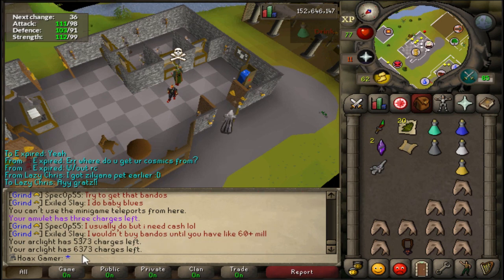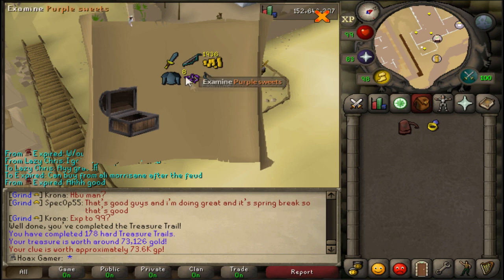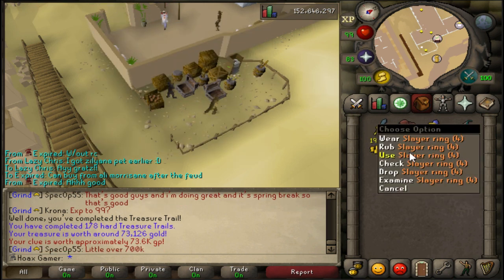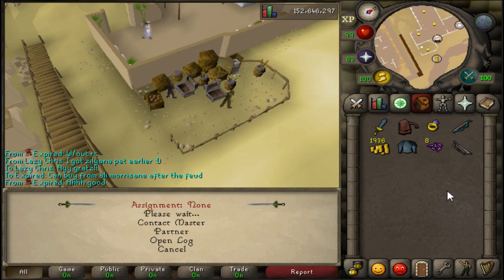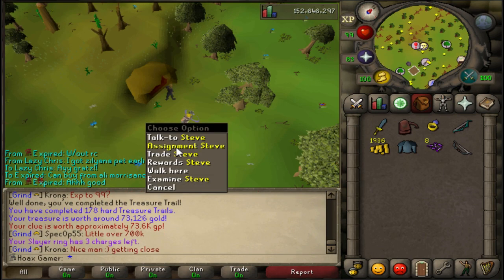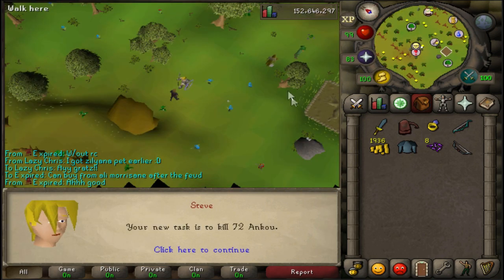Charging up the arclight - we can charge it one more time so I now have 6.3k charges. Just completed that clue and the reward isn't anything too special - got a magic composite bow, don't really need this. For the next task I get 72 ankous - really fast task, let's go get this done.